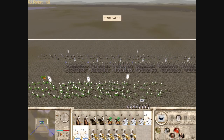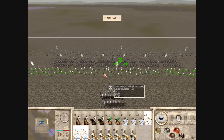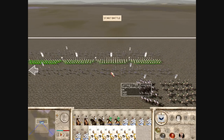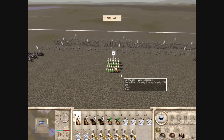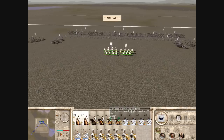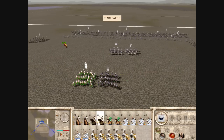I brought only 2 Sacred Band, 2 Heavy Cav, and more Light Cav, mainly because Seleucids have Cataphracts — the best Cav in the game, basically. I don't want to risk bringing too many Heavy Cav or I might lose them. So I brought tons of Light Cav, as you can see here.